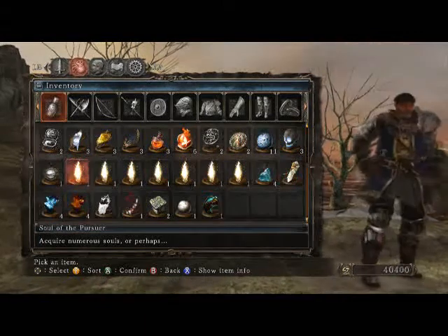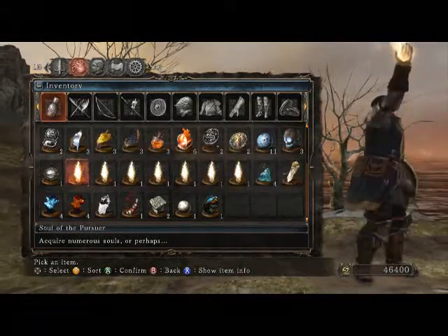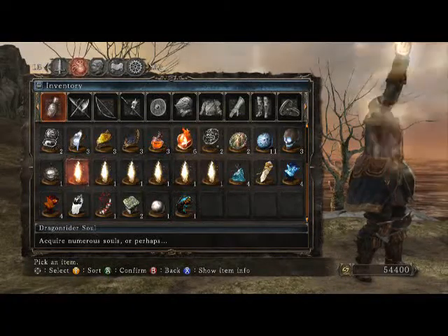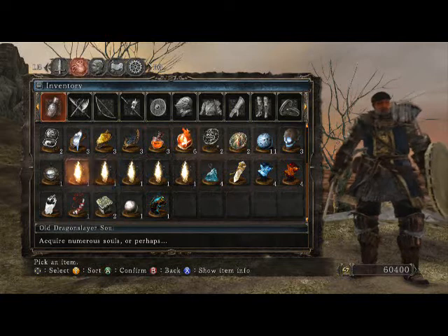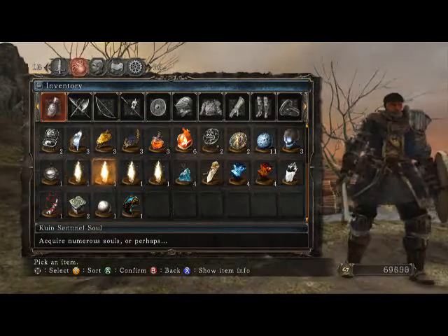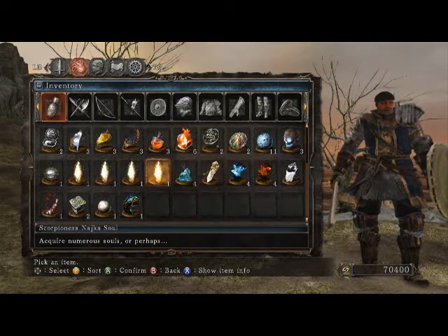I think the only way I've gotten through that with my strength build — I got summoned into someone else's world and there were like 10 or 12 enemies in there. I just ran straight for the host and just loved him like a little baby seal. I wouldn't encourage it as a strategy, but it was highly effective.